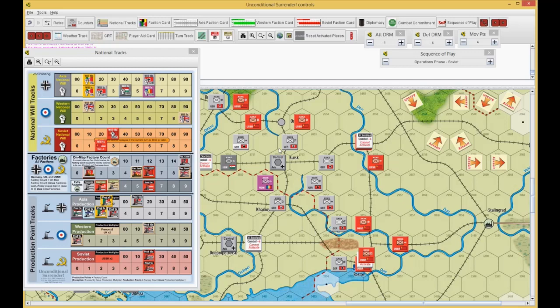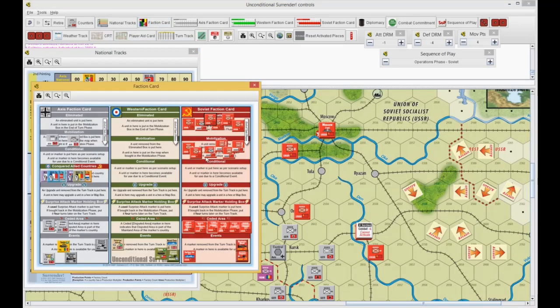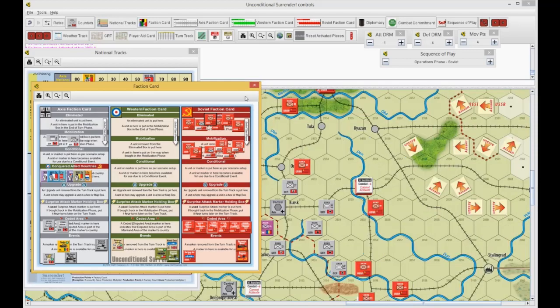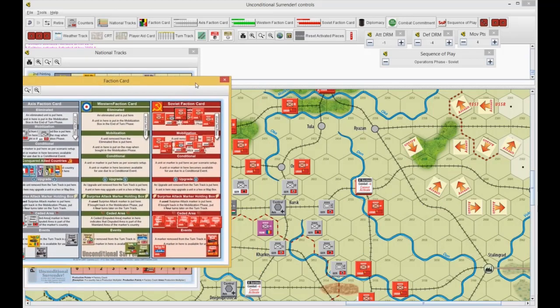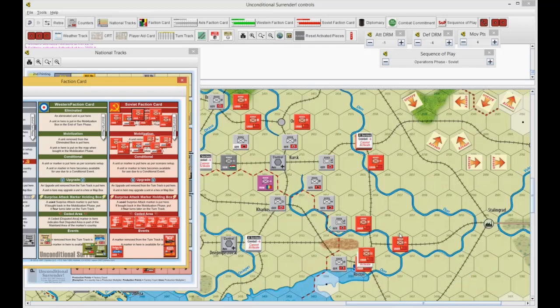I'm turning on my timer so I don't go over time. The Russians have 26 to spend, but if they save 12, they really only have 14 to spend. They've got a bunch to rebuild too, so they can't spend a whole lot. I think we're just going to stay in the north and reserve a point to rebuild the Shock Army. We're going to try and move very few units — maybe three or four — and try to hang on to Rostov.